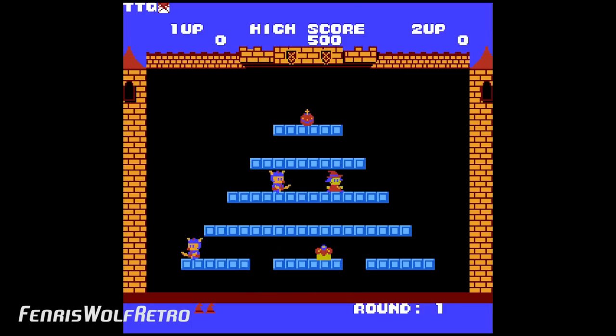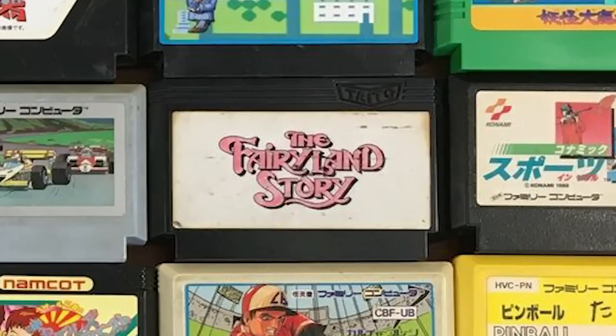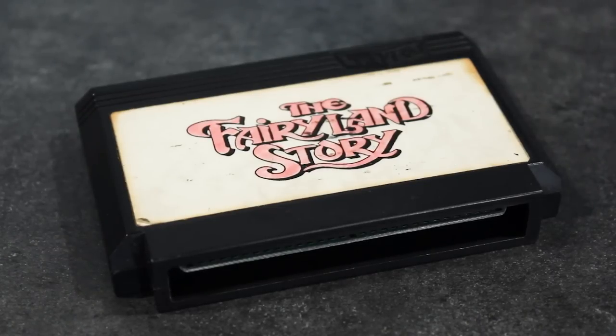This gem was discovered by Fenris Wolf Retro in an unsuspecting eBay lot — full of random Famicom games, and then bam, prototype. I would probably have not even noticed a prototype being mixed into this lot, because unlike NES games here in the U.S., Famicom titles came in all sorts of different colors, designs, etc. It would have been kind of hard to pinpoint, but kudos to him, he found it.